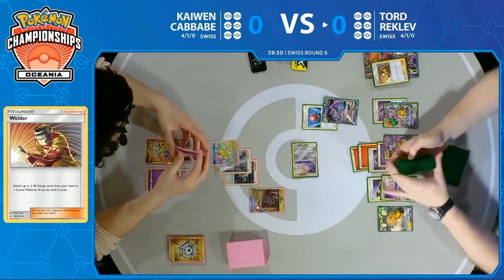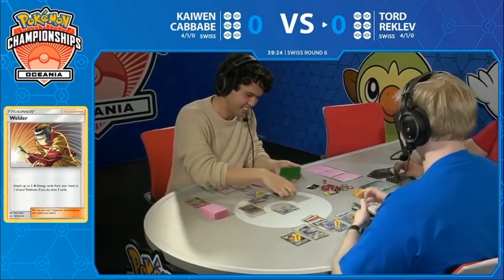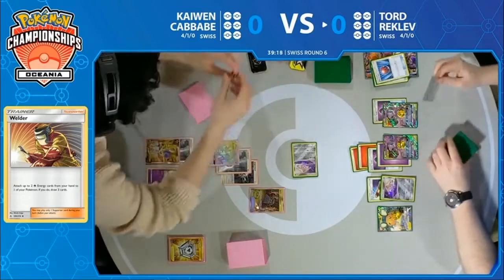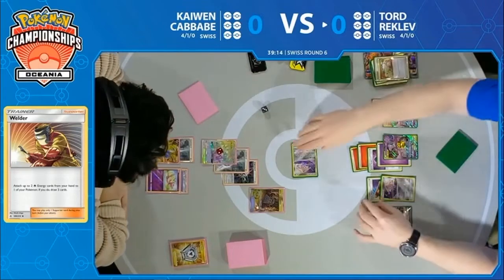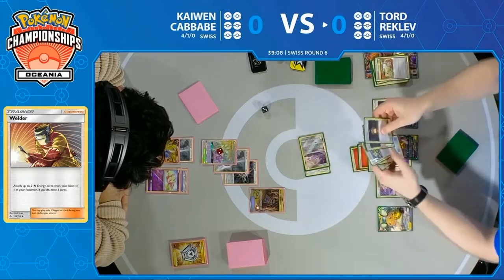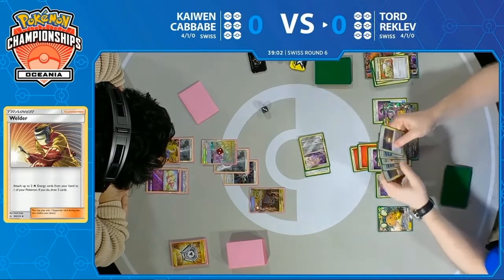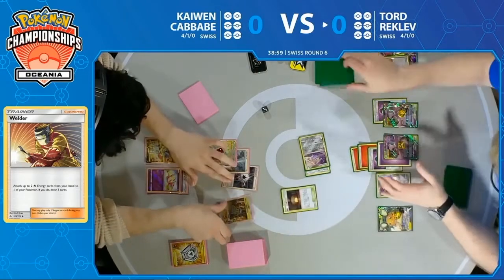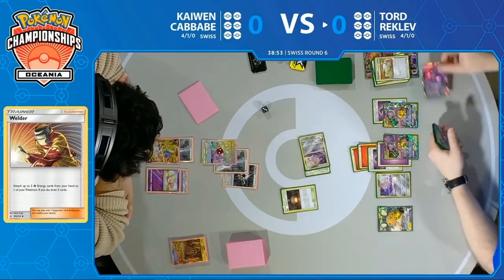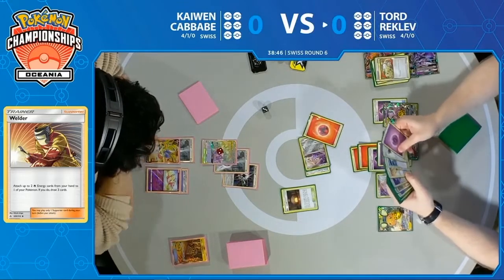He does have that Escape Board on the Mew, so he will be able to immediately get that Saucer. But trying to map out if he does have this answer — it's really just the Saucer and the Metal he needs. Yeah, he has the Saucer, but he needs the Metal to go along with it. It starts to get tricky. Tord finds himself in a position where he will be able to get a big knockout on that Arceus Dialga Palkia tag team before Kaiwen can even start to accelerate his energies.